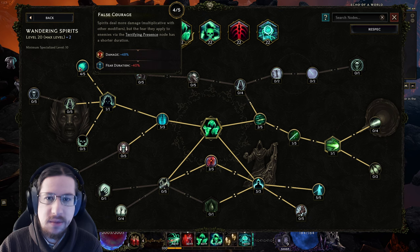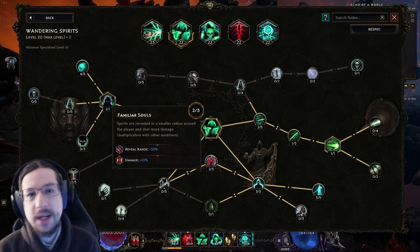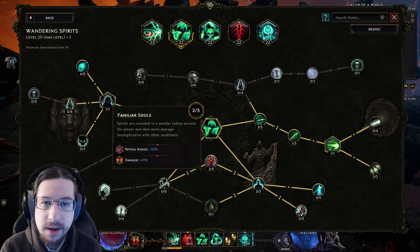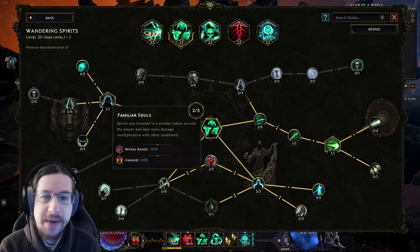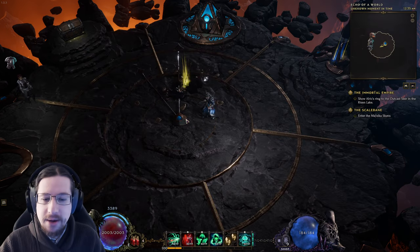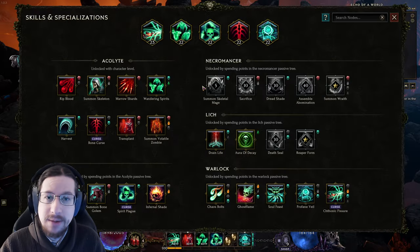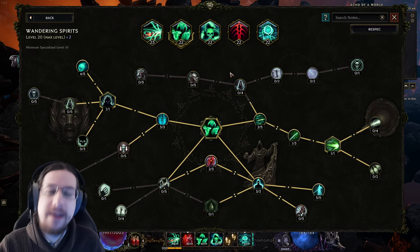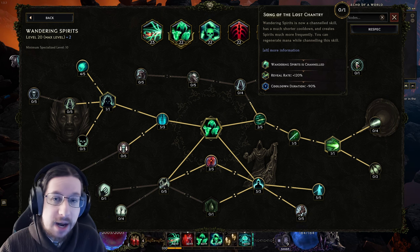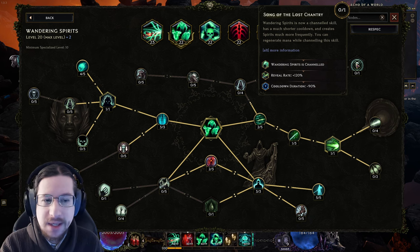Instead of fearing stuff, you're going to be doing a lot of damage with False Courage, and all the nodes down here are damage. The one I want to touch on is Familiar Souls — lowering the reveal range might seem bad, and if you're using Wandering Spirits as a clear skill, it's absolutely terrible. But this is much more of a single target augment. Your Fissure is hyper-aggressive at shooting spirits everywhere, so you don't need to worry about extra skills for clear — that's what Spirit Plague is for. I did think about Song of the Lost Chantry, but I've heard it's still bugged, so I'm just not going to touch it.